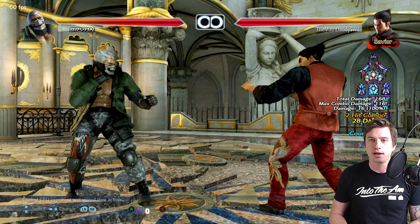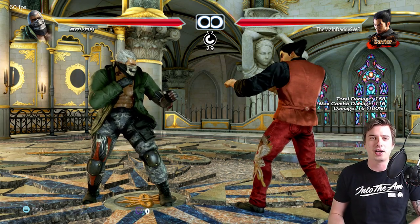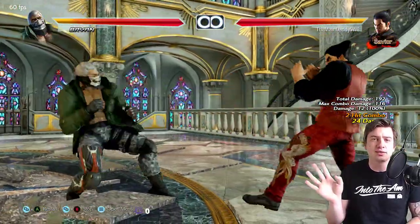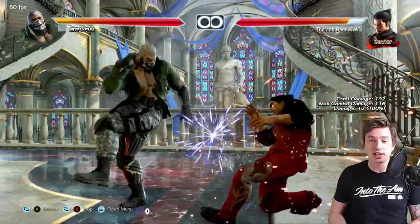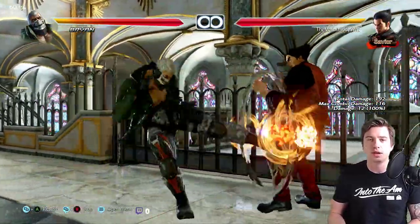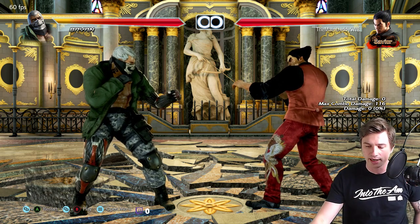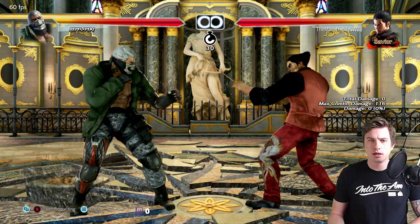In certain matchups Bryan is just in trouble — like against a turtling Kazuya. All Bryan has for a good low to build momentum is the hatchet kick, and that's minus 13. So as Kazuya I can turtle: you're not getting any counter hits, I won't let your orbital keep-out troll me. Eventually you're going to have to throw that hatchet kick, and the risk/reward is entirely in my favor — I eat it and you get maybe 20 damage and plus frames, but if I block it I get a full combo.